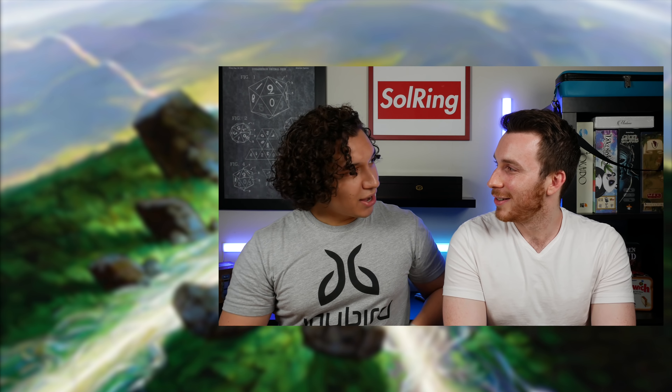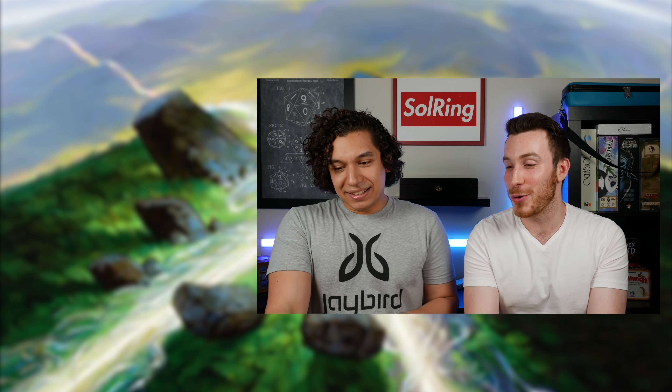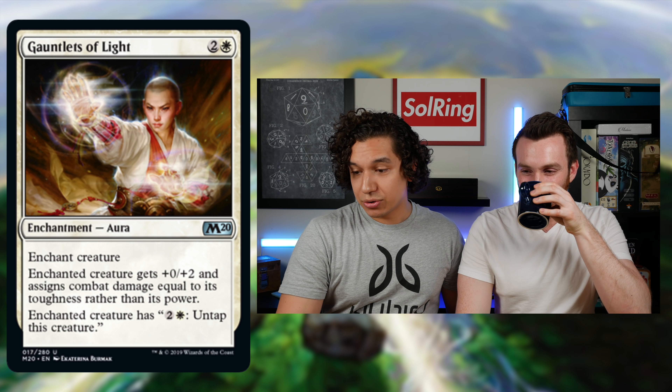Shall we begin with white? White got one card. White is usually the bastard child of every set. I'm triple-checking now. Gauntlets of Light — is that a reprint? Anytime it says untap creature, there's usually some sort of combo there — maybe Boros Kiki-Jiki in the Kiki-Jiki shell with Gauntlets of Light.